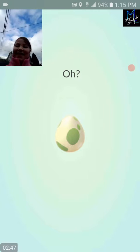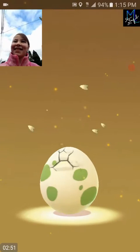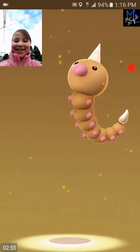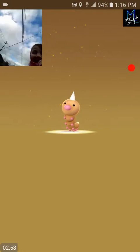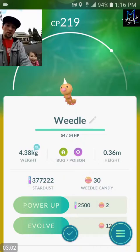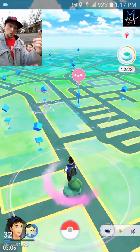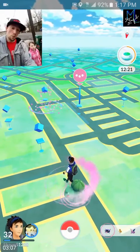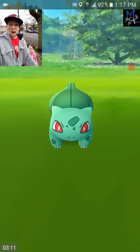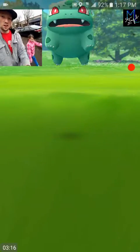I'm gonna guess it's gonna be a Geodude - I'll go Geodude. Okay, go ahead, tell me if I'm right. What is it? It's a Weedle! Okay, so I didn't get it right. Alright, we got a Weedle. Now we got a Charmander instant spawn and a Bulbasaur instant spawn - so we're getting the starter Pokemon out of our incense. We got Santa hat Pikachus last night too - pretty crazy.